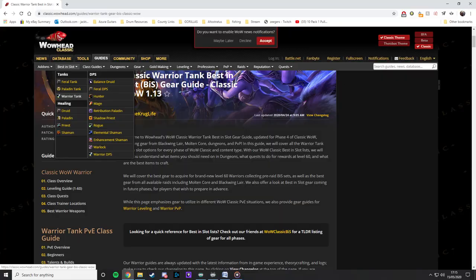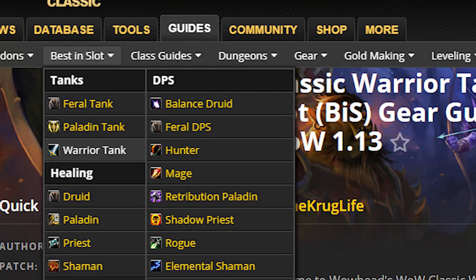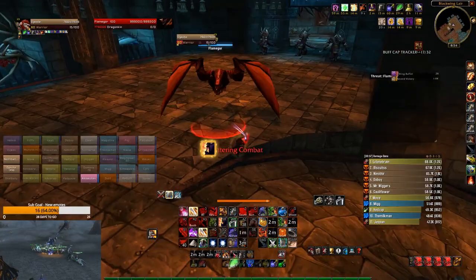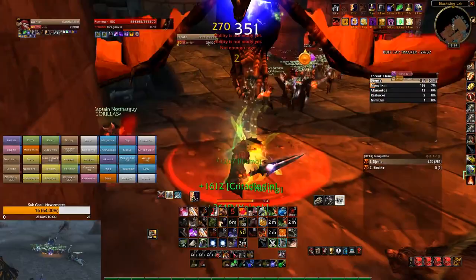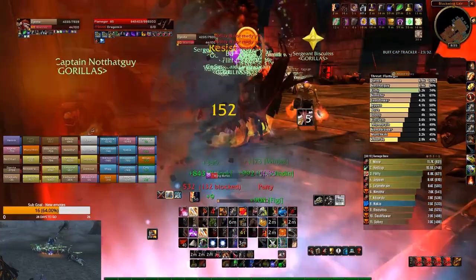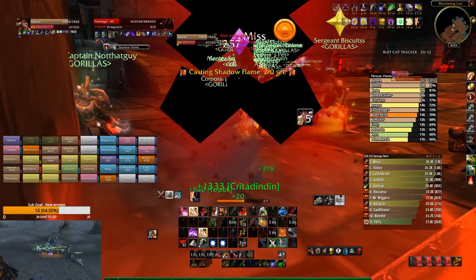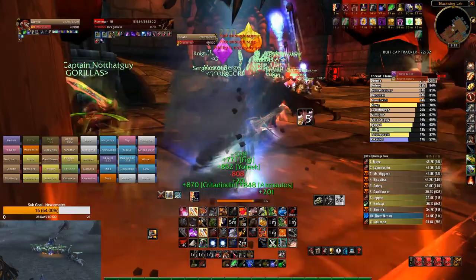Let's look at gear and stats. The first important thing to understand is that there is no such thing as a BiS list for a tank. You need to wear as much threat gear as possible so you always have threat on whatever boss you're tanking. But if you wear too much threat gear you'll be squishy and die. If you wear too much mitigation gear, you won't be able to get threat and will mitigate nothing.